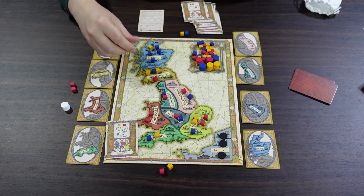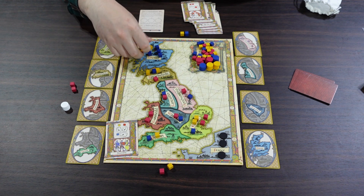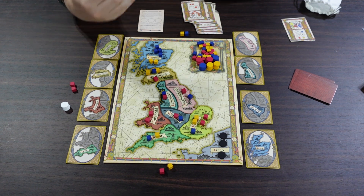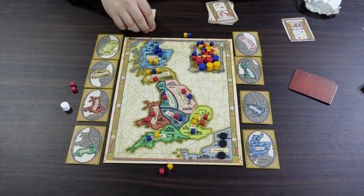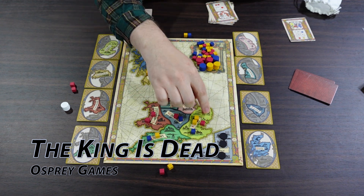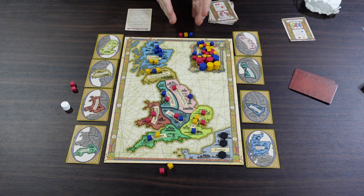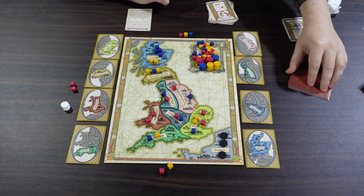The regions are numbered one through eight and resolved in order, so your Welsh cubes might not help the first area — Essex. Instead, you might play Assemble, which lets you place one of each color into any three different areas. That way you can put a red one into Essex to deny England a majority, a blue one into Scotland as a throwaway. Having played your action, that card is gone forever, and you then remove one cube from the board to add to your court.